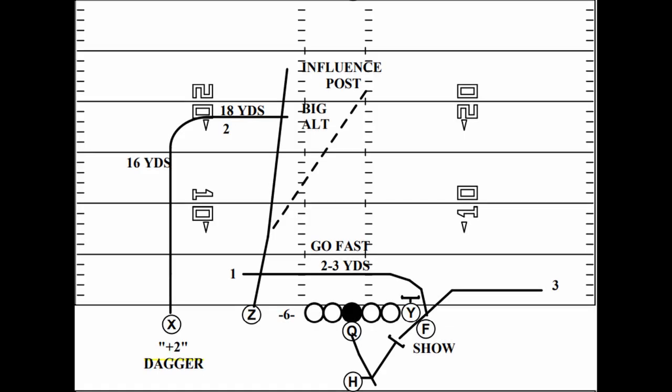Against cover one or cover three, the vertical route can stay on their seam line and occupy the center field safety along with any seam defenders. Against any two high looks, like cover two or cover four, the vertical route needs to bend inside on an influence post to pull the play side safety. In a best case scenario, that bend inside can also influence the far safety as well as the near one.